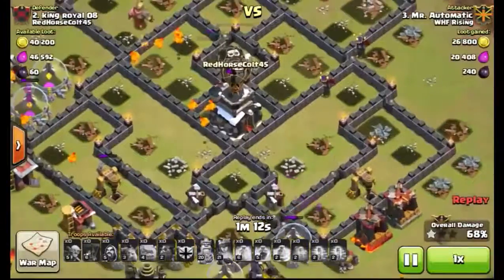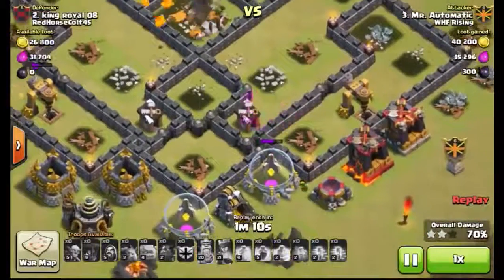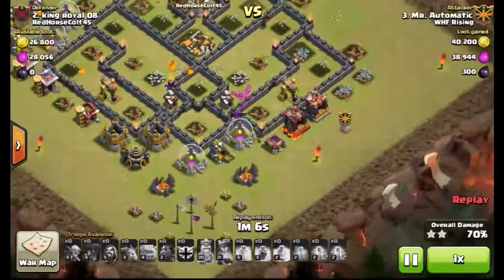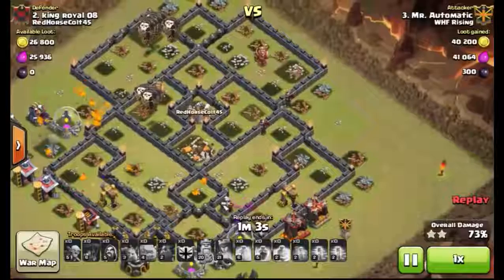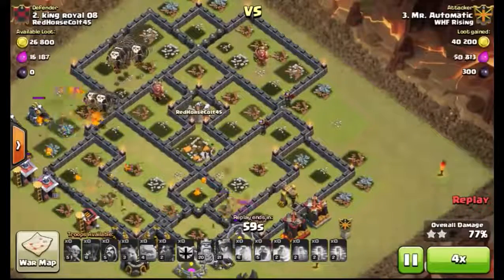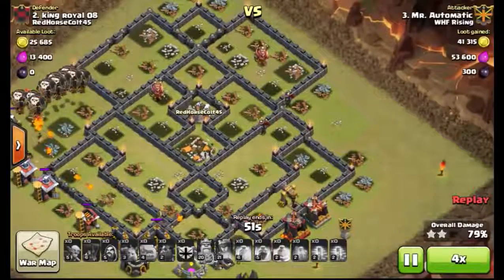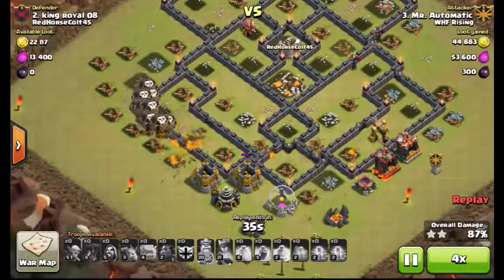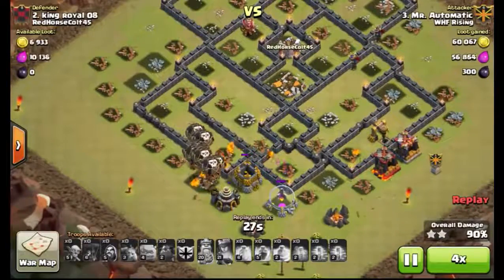Tons of lava pups all around the base. That little goblin is doing his work down here — really earning that living there, just doing the funky chicken. Yes, cleanup mode. We'll speed this thing up and watch the loons and the pups wreck this base. Very, very nice attack by Mr. Automatic.